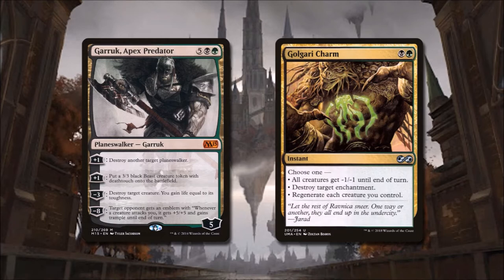His first ability will help us twist the screws on our opponents' planeswalkers. His second ability makes twisted versions of his classic pets, and his third ability rewards us for torturing our opponents. His final ability rewards all other opponents for turning on the one unlucky emblem holder. Our signature spell for this deck is Golgari Charm.